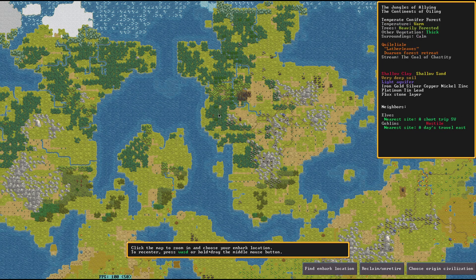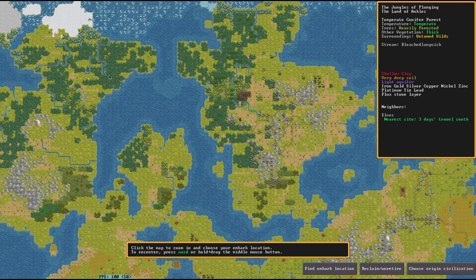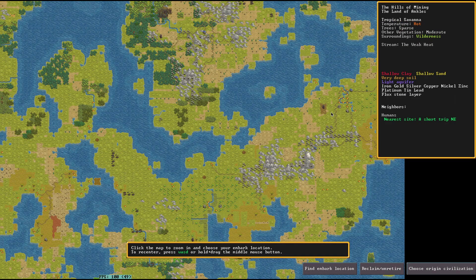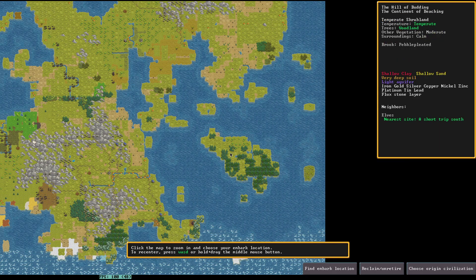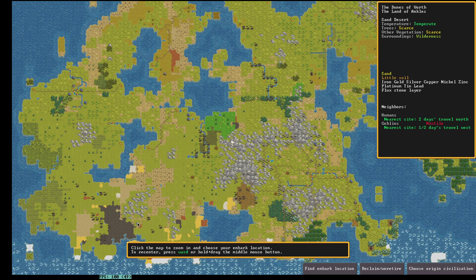Here we're in a heavily forested area and it says 'Calm,' which generally means there's not a lot of vicious wildlife. 'Untamed Wilds' is going to have a lot of random wild stuff because it's untamed and there could be all manner of creatures. You want to pay attention if it's purple or sinister. 'Haunted' is also bad. As for the evil spectrum: Sinister isn't as bad as Terrifying, and Mirthful is the good end — that's happy times.